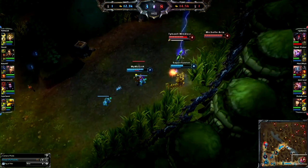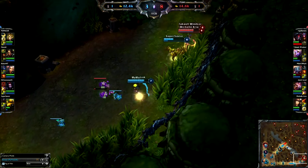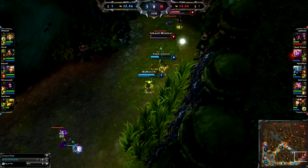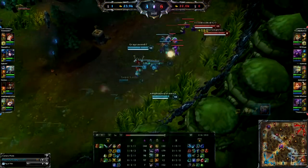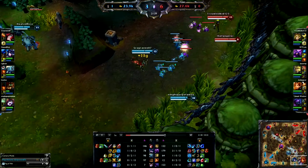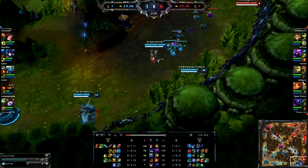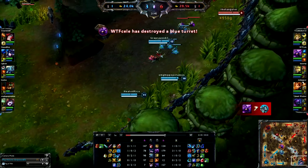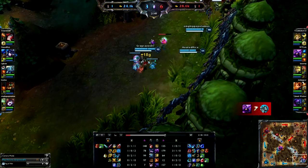Supports in particular are not interested in farming minions, leaving all the money in the lane to the carry while also keeping the carry safe. In particular, the bottom lane is preferred for the carry and support, as it gives a lot more control over the dragon — Baron isn't actually an issue until much later in the game — and having a solo lane guarding the dragon is sometimes not suitable. Carries are at their absolute best when all six of their item slots have a powerful item that synergizes with another.